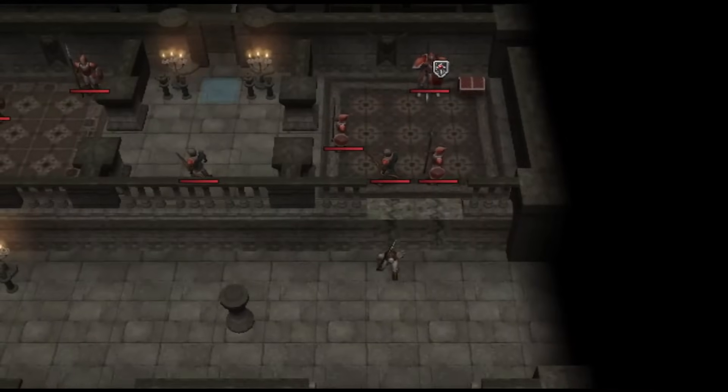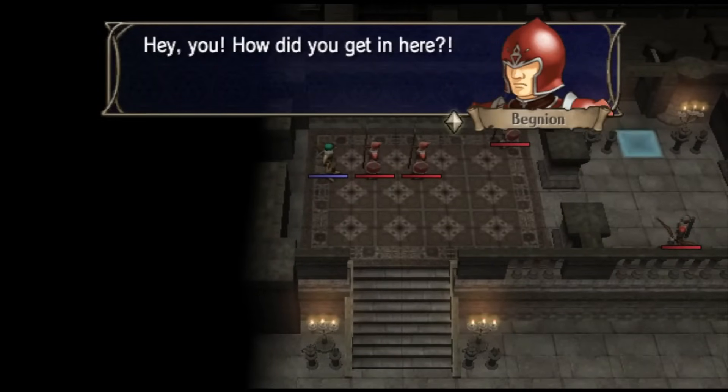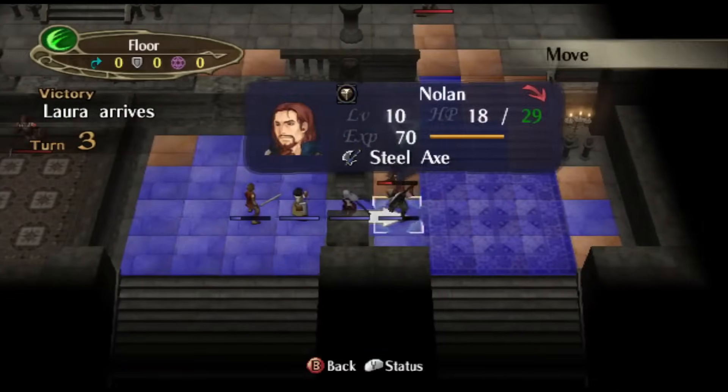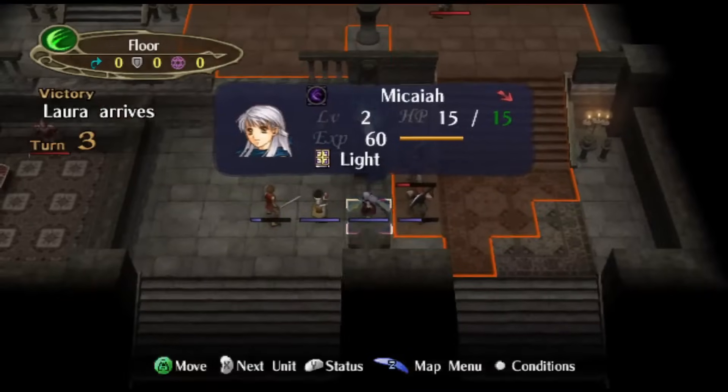He needs 100 experience to promote into Warrior, and Warriors can use both axes and crossbows. So everything I said about Leonardo with a crossbow also applies to Nolan, but Nolan is bulky enough to take one round of combat without dying, which is something that doesn't apply to Leonardo.